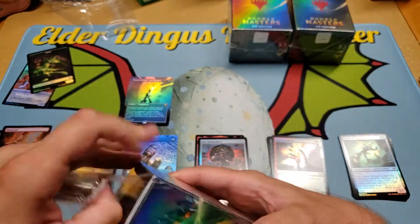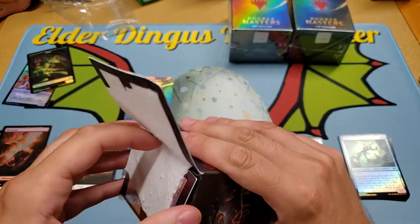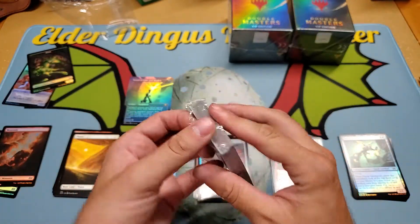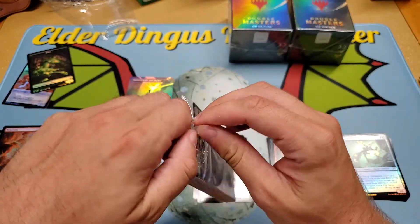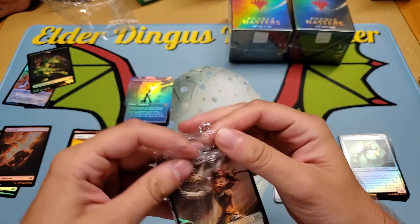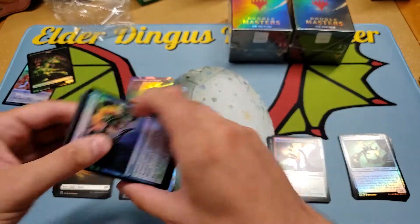This set has so many really good mythics that I really want to hit. Like, I would love to hit the Force of Will. Blightsteel Colossus is always good. Sword of Feast and Famine, Mana Crypt, and Force of Will obviously. Alright, pack number two. Let's see.